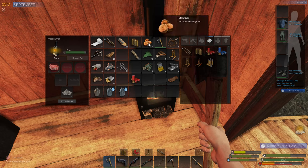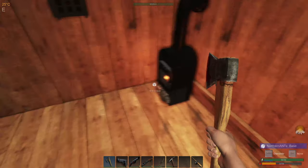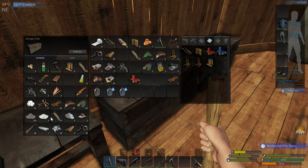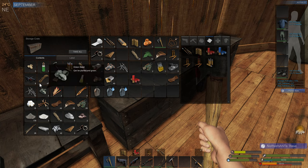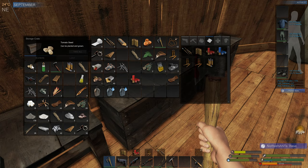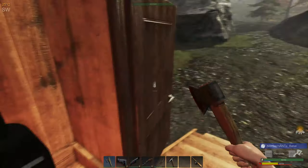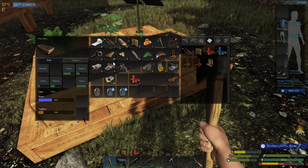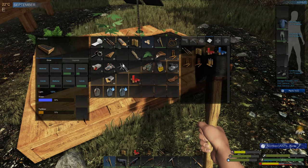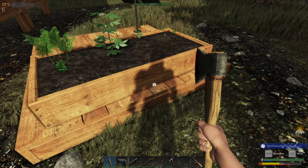We do have a potato seed and a medical plant seed - I think I need one more. Where are the seeds? Here we go. Cotton, onion, tomato - get them planted. Carrots are getting close. We don't have much in the way of fertilizer right now.